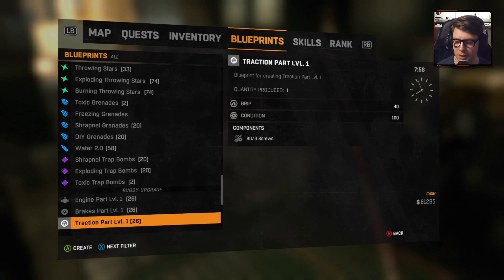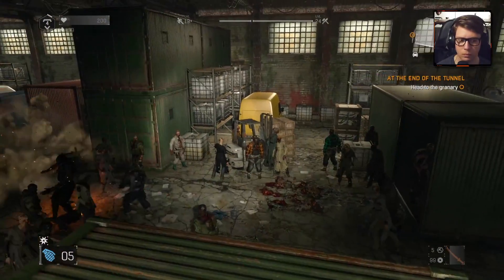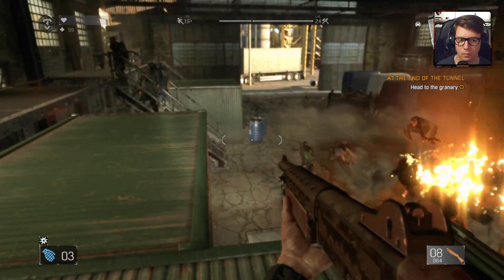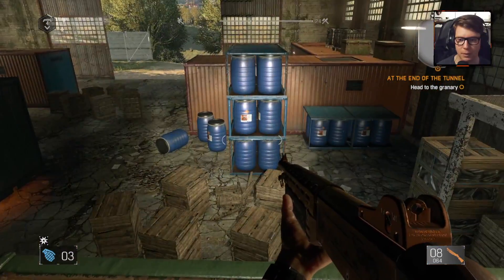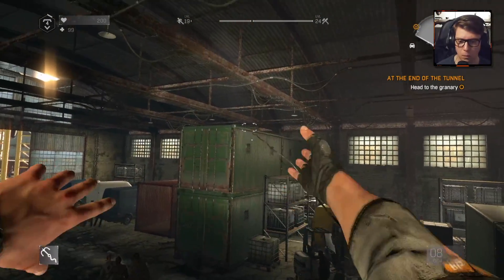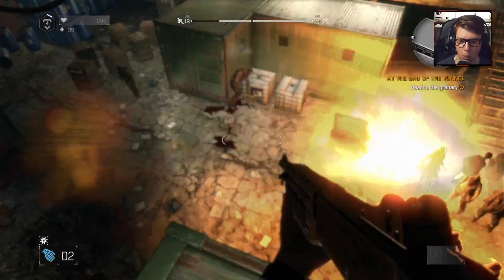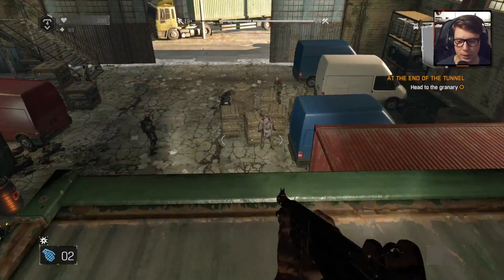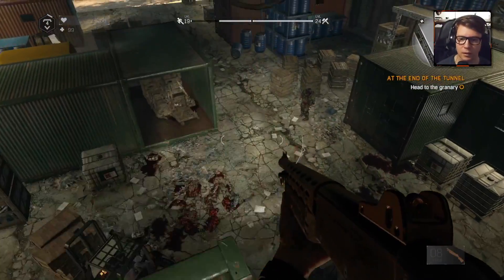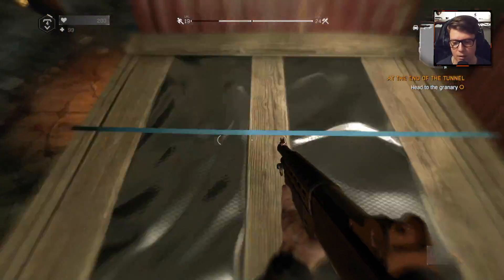Trap — no grenades. This is gonna draw some major attention. Trap, no trap bombs, toxic trap bombs. Waiting for the virals to show up; I'm not seeing any on the map though. Not yet. Although I suspect... there — I'm safe as hell right here. Yeah, no virals are showing up, I wonder why. These grenades suck. There we go. It's like almost soft, the explosion is almost soft to the ear.